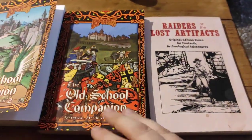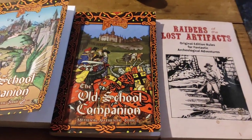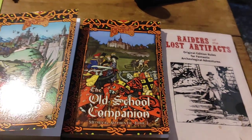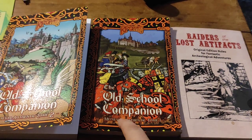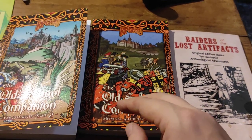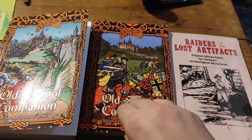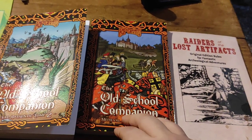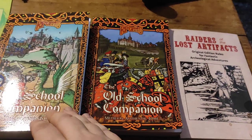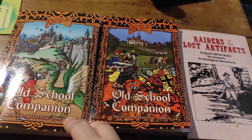Today I'm going to be reviewing Raiders of the Lost Artifacts, which is an OSR game that I've somehow managed to overlook. Please don't overlook my OSR games though, like The Old School Companion and The Old School Companion 2, both of which are bestsellers on DriveThru. The Old School Companion is full of sourcebook-type material — spells, courtly intrigues, elves, aristocratic activities, new classes, critical tables, and all kinds of other neat stuff that you can apply to any of your OSR games to give it a medieval authentic feel, all based on real medieval legend, lore and history.